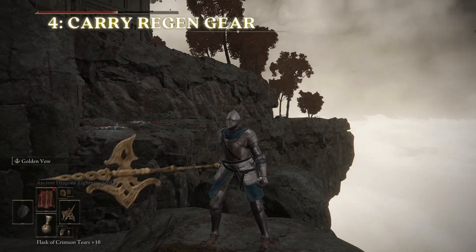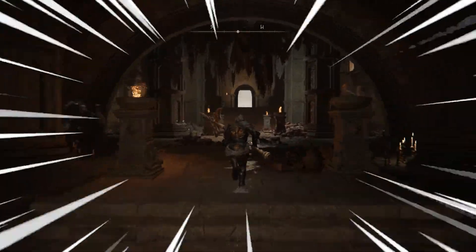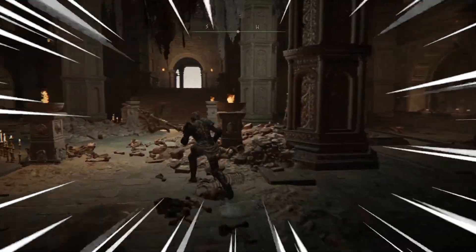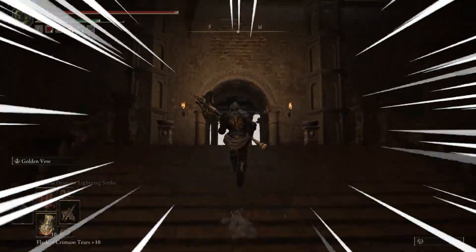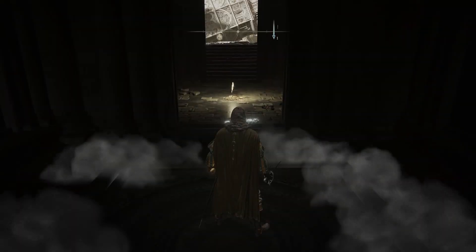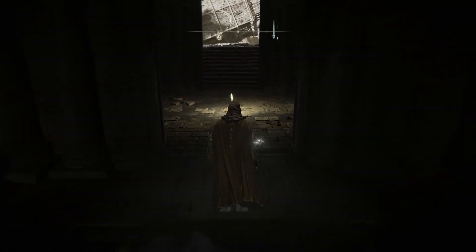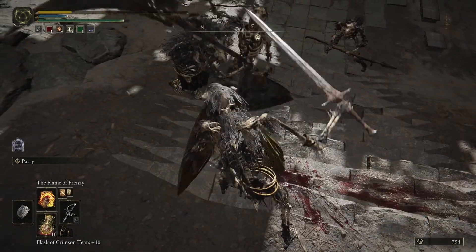Number four: carry some regen gear with you. One of the most difficult situations in Elden Ring is exploring an area but being out of healing flasks. Having to choose between playing it safe to save your runes, or seeing what's around the corner can be a difficult choice — maybe it's a site of grace, or maybe it's an ambush that'll make short work of your low health bar.